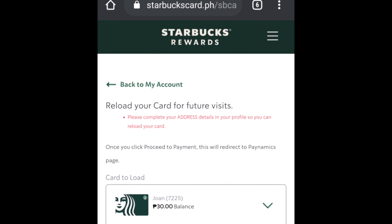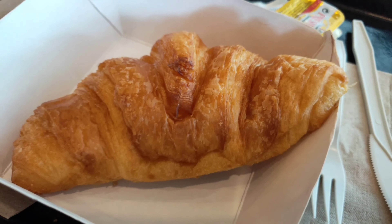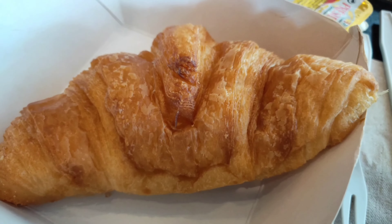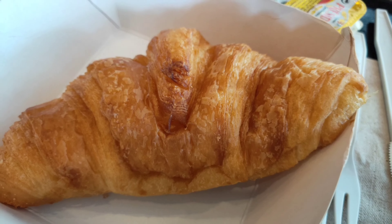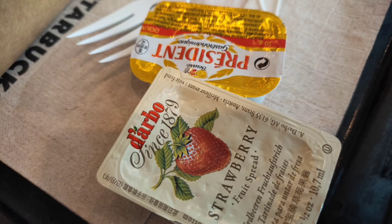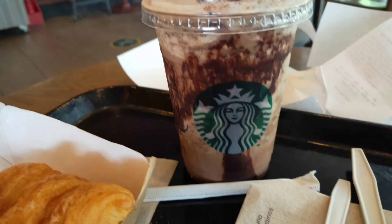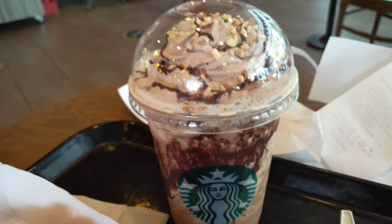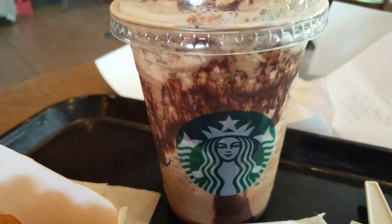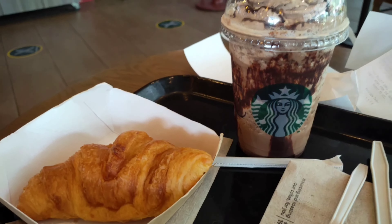So na-registered na yung card mo. So since na-bad trip ako today, ikain ko na lang. So here is my favorite french butter croissant from Starbucks. Then may free na siya na strawberry jam and butter. So yung point system ng rewards ng Starbucks is for every 25 pesos worth ng binili mong sa Starbucks, may 2 points ka na.